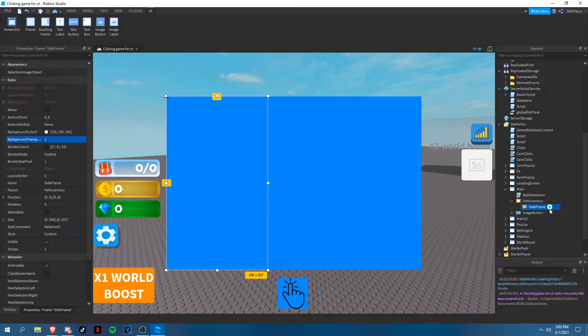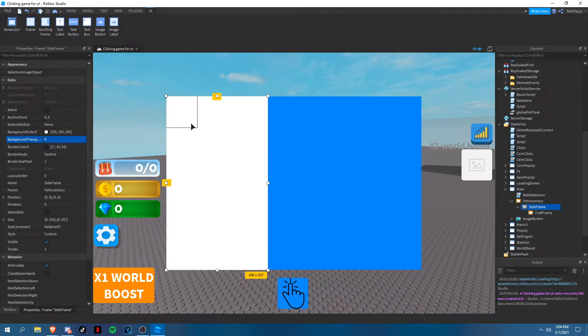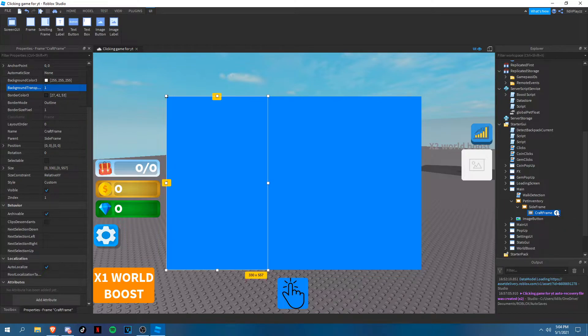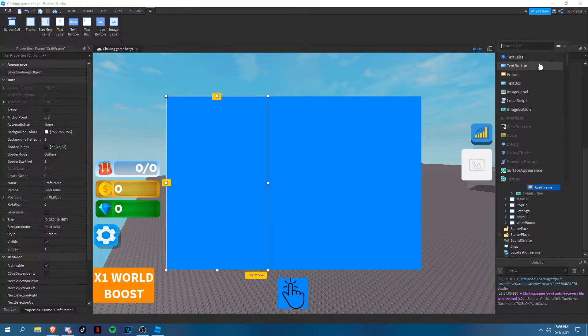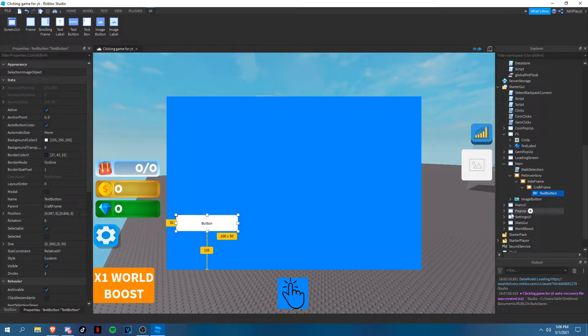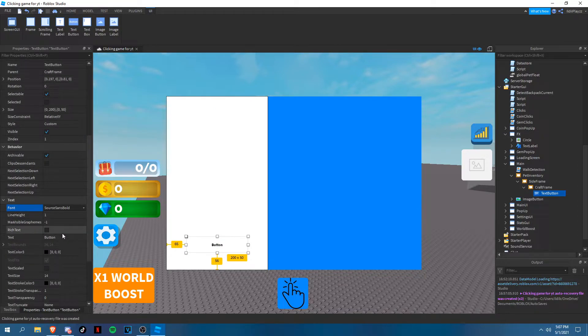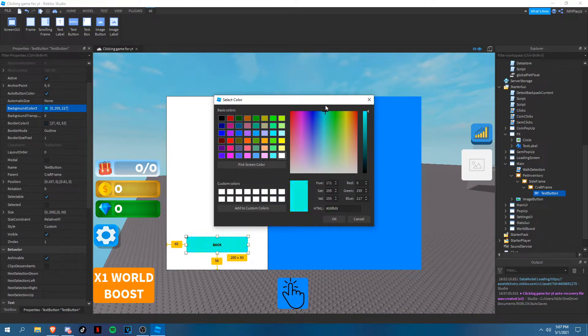Now we can add another frame and name it 'Craft Frame' — this is where we'll handle crafting. Set the background transparency to one. Now that we have a craft frame, we can add a text button. I'll customize this after — for now the back button can go right here, font bold, background color dark blue.